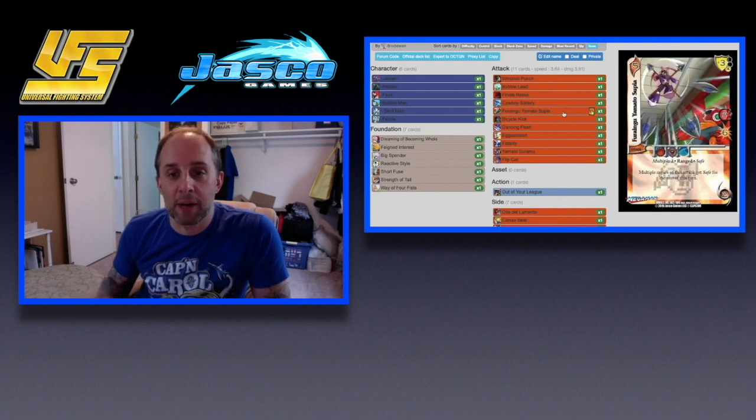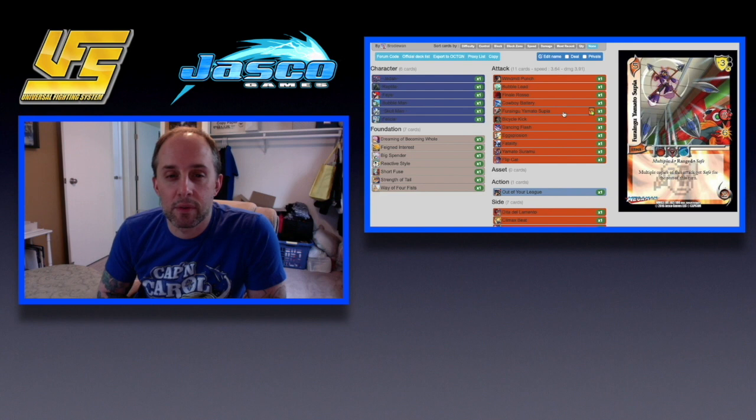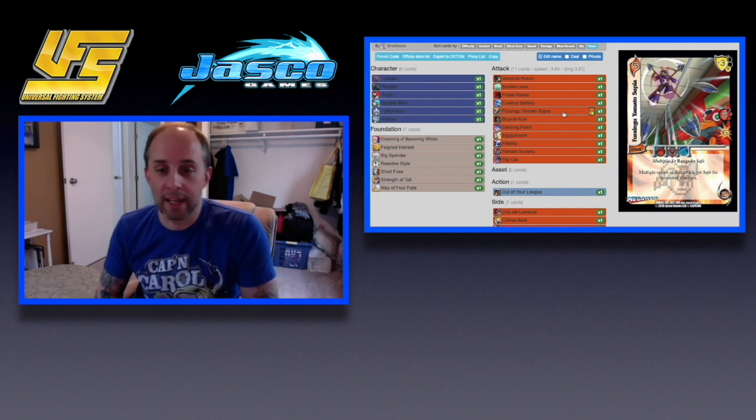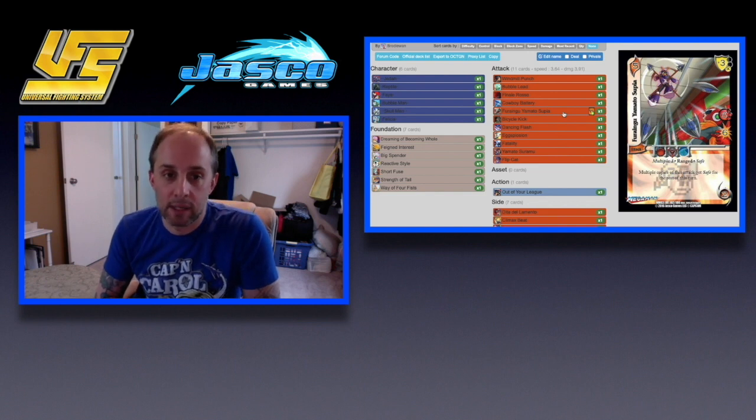Next we have Flying Yamato Spear. This used to be one of the scariest turn two attacks, and now it's more of a missile launcher. What's great about this attack is its speed — it is a six high six, so it's very hard to block on turn two. You also get safe, though it does roll a two check. It has no other abilities other than giving its multiple copies safe, which is kind of nice. It is pretty much Prepared to Fight bait just like Cowboy Battery is, but unfortunately a lot of these attacks are mids so you can't really Short Fuse a Prepared to Fight if they block a mid.